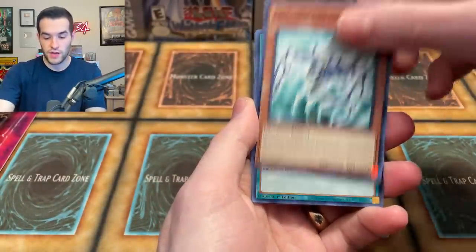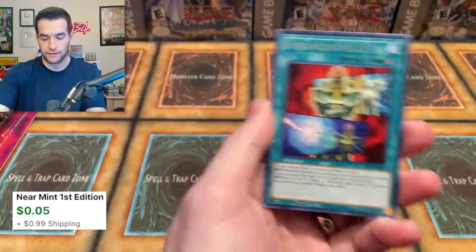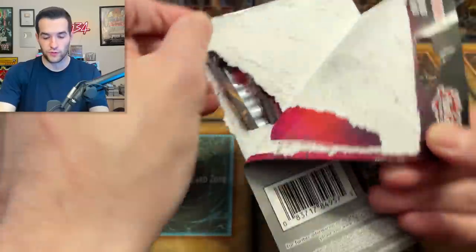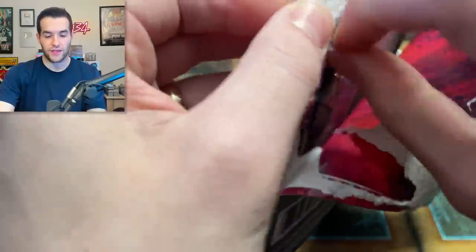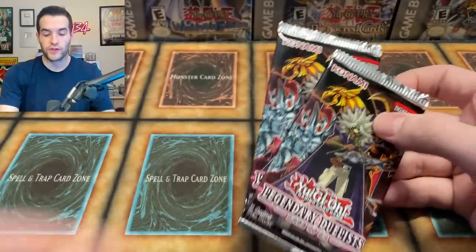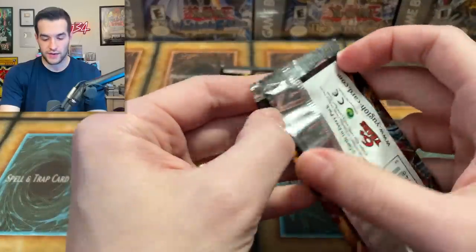We have Mechlord Astro Emperor, Brain Control, and Holding Legs. Everlasting Alloy — it comes down to this, the final blister pack. We've opened up 34 packs of Legendary Duelist Rage of Ra today. This is number 35 and 36. Will these two contain the Ghost Rare that we're searching for — not just any Ghost Rare, a minty Ghost Rare that could be graded the fifth 10 ever at PSA?